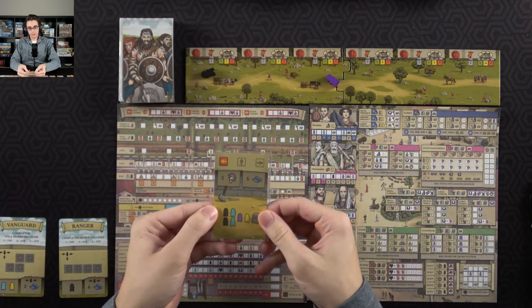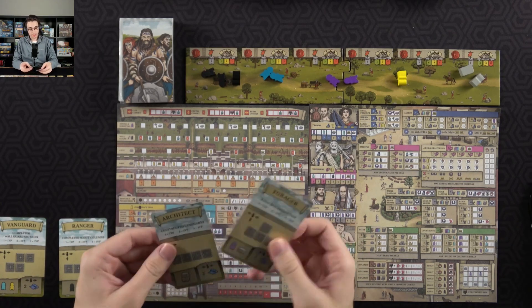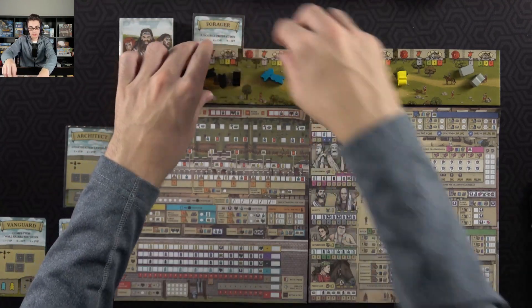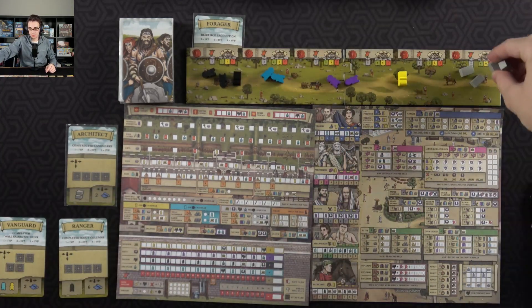For the first supply card — there's that — then seeing what my path cards are: either constructed landmarks or resource production. I'll probably try to fix my whole board here.